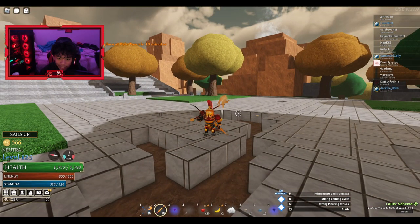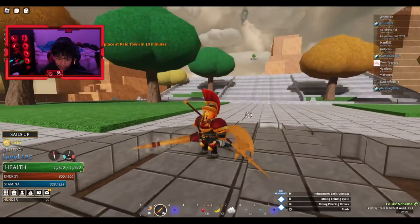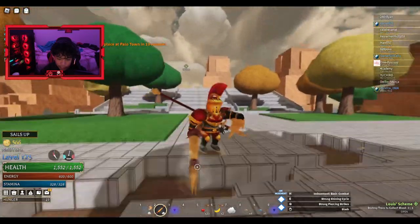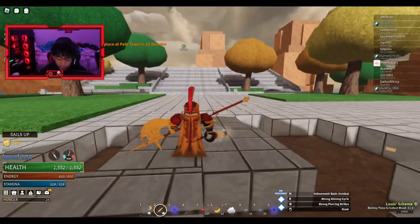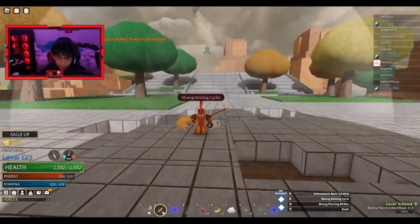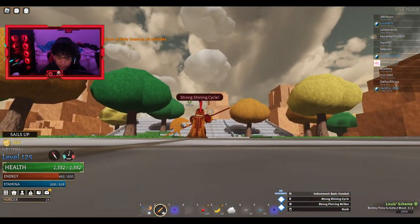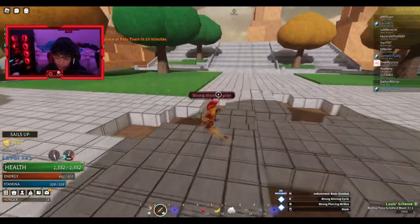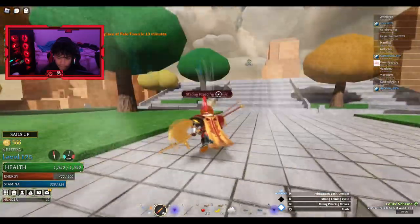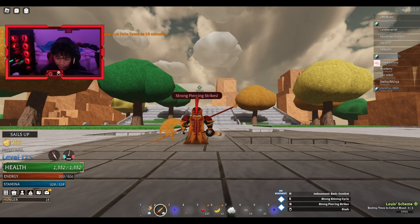Alright, for the next weapon — the Lance of Loyalty. We're going to show you the skill set on this one. This is the E move — boom! And this is the Q move — just a dash attack, a dash move. I don't know what to call it, but yeah.